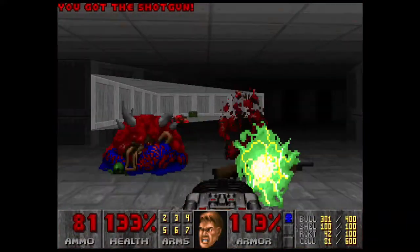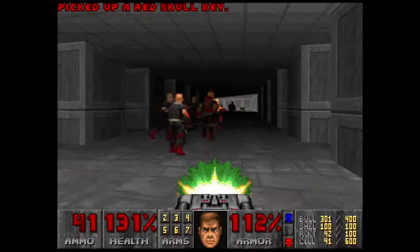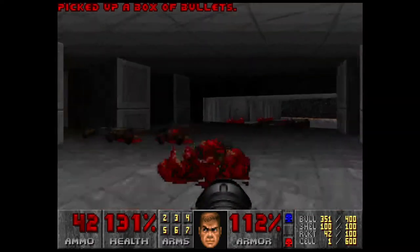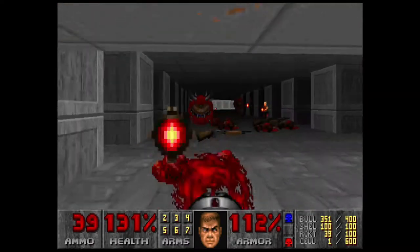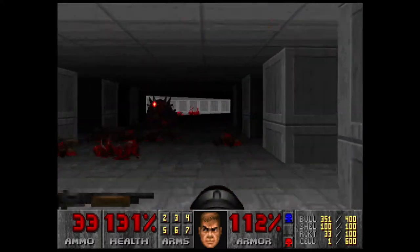Don't step in there yet because you'll just teleport back into that hell. Grab this red key, run away. It's okay that we used all that ammo because we're not dead. Now this is where the rockets come in handy — just take care of the rest of these demons with the rockets.